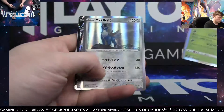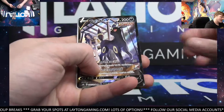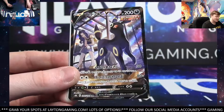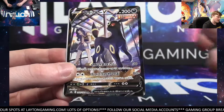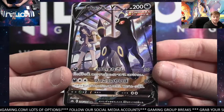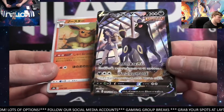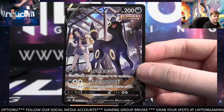Got Beedrill, Cobalion — oh, that is nice. That's going to be the Karen's Umbreon Character Secret Rare, Carl. Very, very nice, man. There you go — Umbreon, with Karen on the left. Very solid. Congrats — Character Secret Rare for you, Carl. Flareon Reverse Holo, Eevee pack there. Very nice.